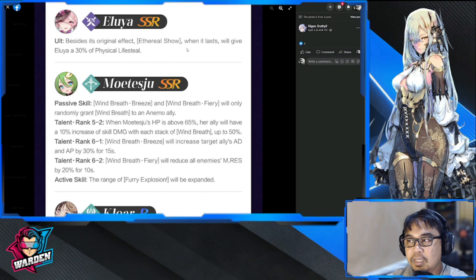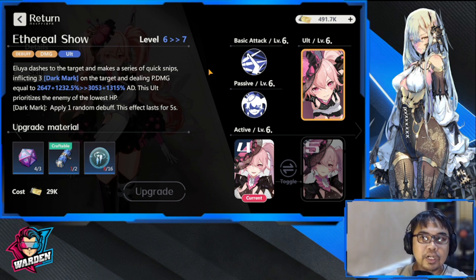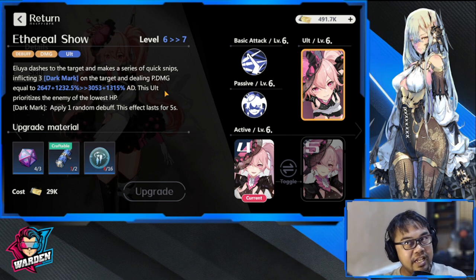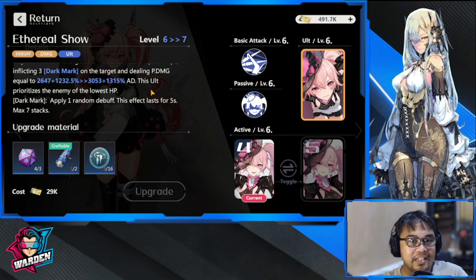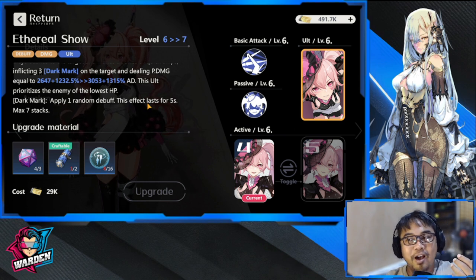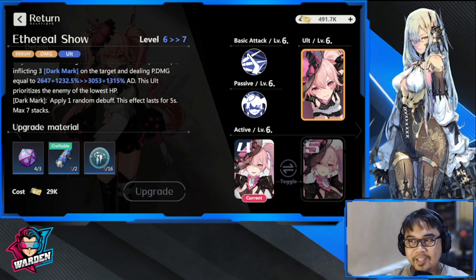I myself was confused and was recalling where I saw lifesteal — I can't see it in her kit anymore, and players have been asking me how to build her. I told them lifesteal, but I can't seem to find it. Again, it's in their update — they should indicate it in the game text. If it's still there, they should put it in the Ethereal Show. If it's not, I'll assume they took it out. Based on the current in-game text, she doesn't have lifesteal, but based on the optimization update she does. Devs, please clear that out. If the lifesteal still exists, you would build it primarily through her Ethereal Show ultimate.